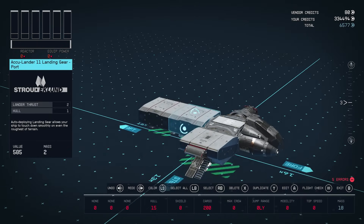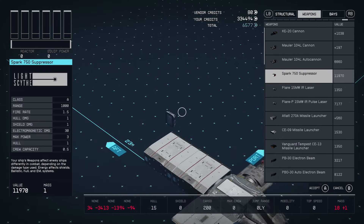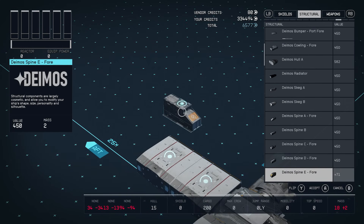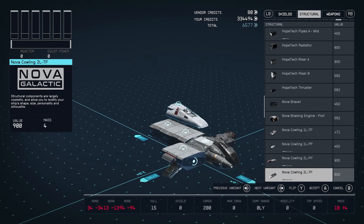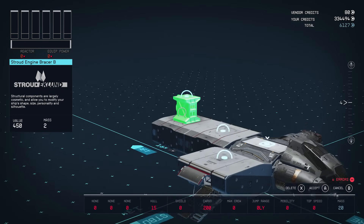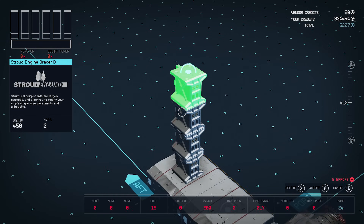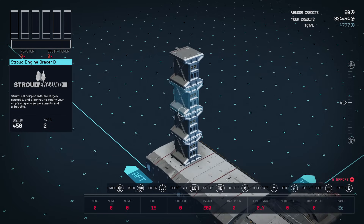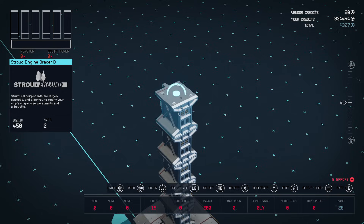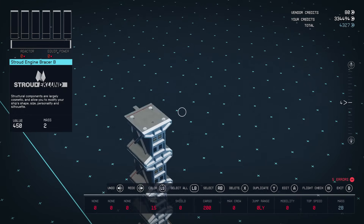Next up we're going to make it go higher. Find something in the structural/decorations tab that lets you stack. Look for something that has a connector at the top — for instance, a Shroud Engine Bracer will do. Place it and keep stacking. You'll know if you've stacked too high if six errors appear instead of five — you can see that at the bottom right. Right now we only have five errors. What you want to do is make it go five units up: one, two, three, four, five. That's high enough.